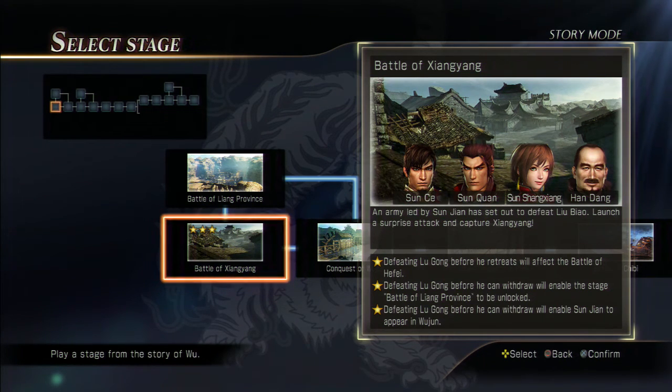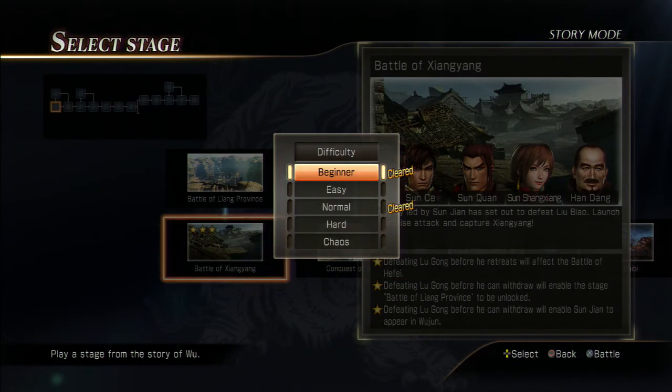What's going on everyone? Jerz here with some more Dynasty Warriors 8 Star Guide. This time we'll be doing the Wu Army by popular demand — number one in the votes. Good job guys. And we're going to start by doing the Battle of Xiangyang. You're going to get these 3 stars. It's not that very difficult. So let's get started.